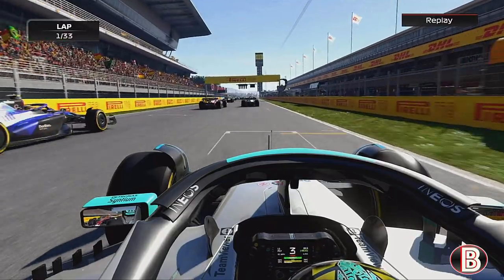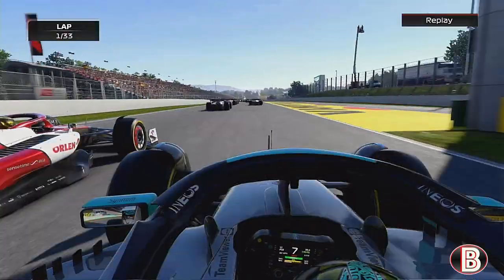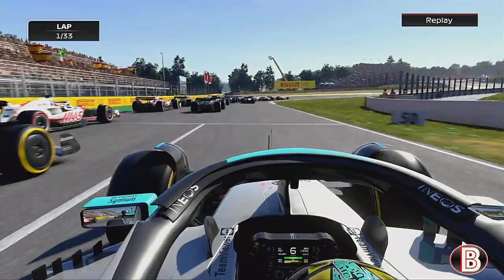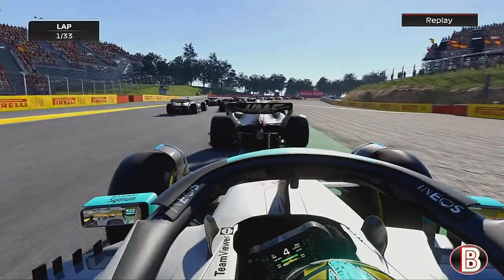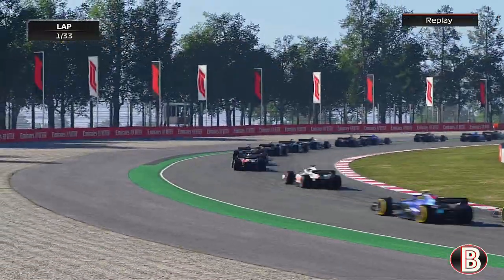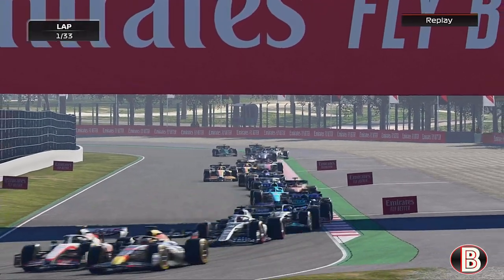We've absolutely given it a boot full off the line but we've gone absolutely nowhere. We really need to get a couple of places. Into turn one, Oscar Piastri looks like he may have taken the lead in the Haas. We go down inside, side by side — Magnussen is nearly driven off the track and we've had to brake very hard there, and now we may lose out to those on the outside.